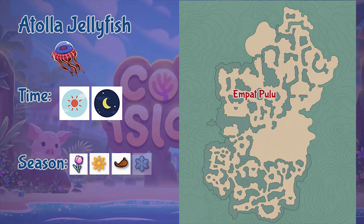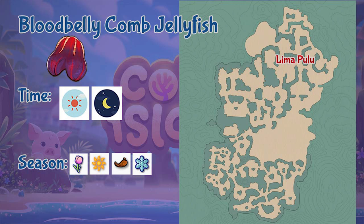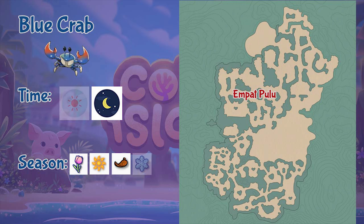Next up is the Atola Jellyfish. You can find it in the Empak Pulo region — it is an all-day critter available in all seasons except winter. After that is the Blood Belly Comb Jellyfish, found in the Lima Pulo region. It is an all-day critter available throughout all seasons.